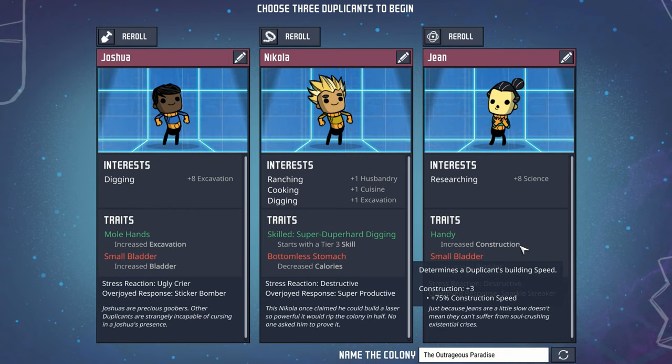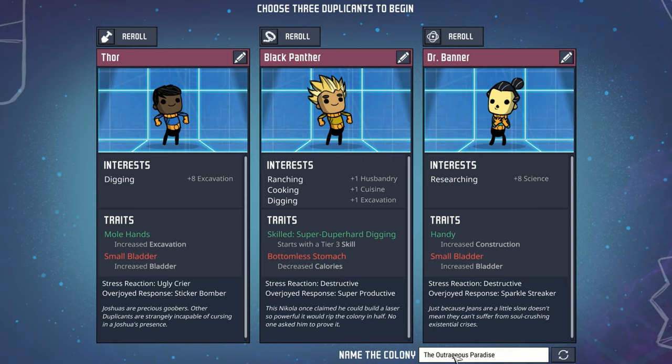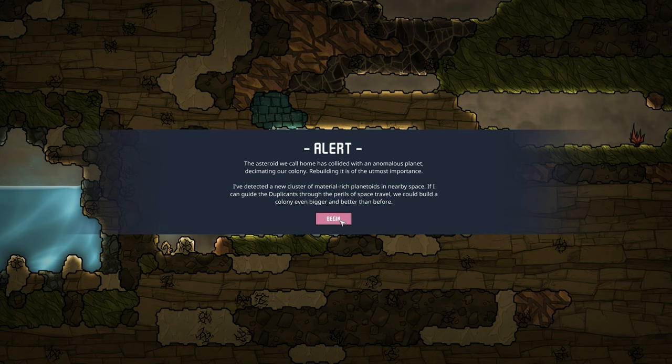As for names, we heard a lot of great suggestions. I think we're going to go with a comic book feel — it seemed to get the most likes. So meet Thor, Black Panther, and Dr. Banner. If you think of better names for dupes as they come through the printing pod, let me know in the comments below because you can always change a dupe name. I kind of like the name they gave the colony, but we need to put something about Max in there — so Max Paradise it is. And finally, without further ado, the start of a new colony.